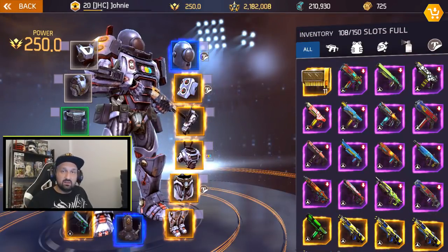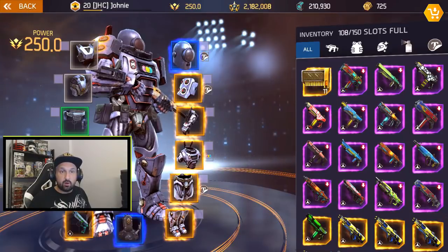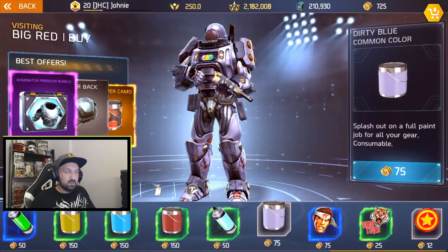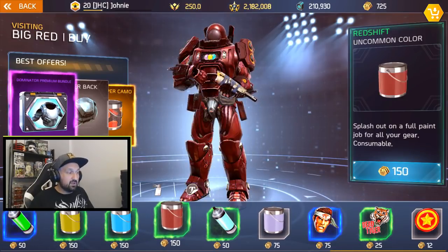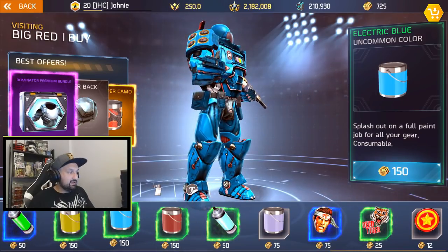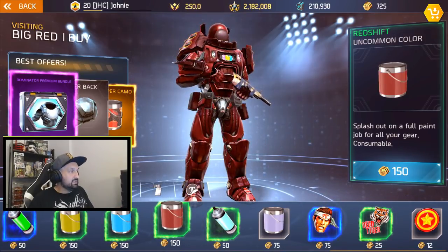The second new thing I tried was the paint buckets, because they have paint buckets in the shop now. It does paint everything including your cosmetics, so if you don't want your cosmetics painted, remove them before you drop the bucket. It was pretty cheap - 75 gold for the dirty blue; common ones are 75, uncommon ones are 150. I think it looks great to have your whole set painted the same color for cheap.